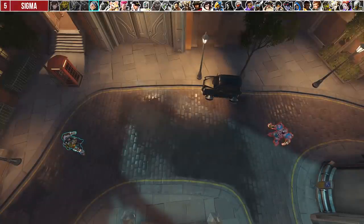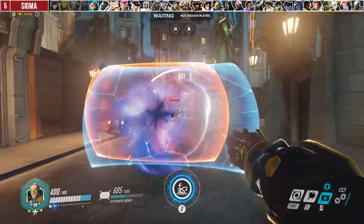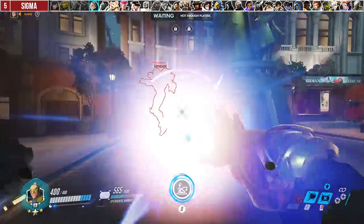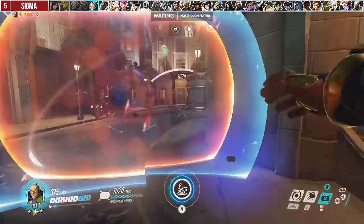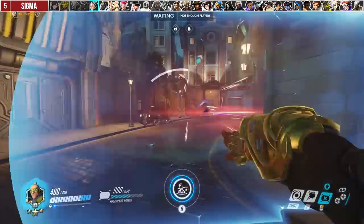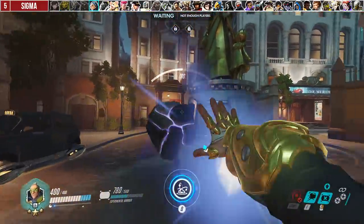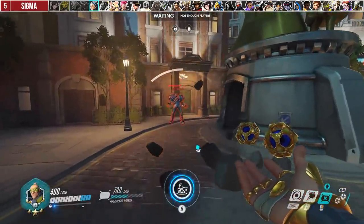The Sigma 1v1 matchup is decided by who lands the rock first. To do this, meet the Sigma toe-to-toe, jump through his shield, and rock his face. This is important because if you're too far away, he'll have enough time to reflash his shield to block the rock. Additionally, when you see the enemy Sigma begin to channel Kinetic Grasp, you can guarantee a stun because he'll be unable to redeploy his shield.